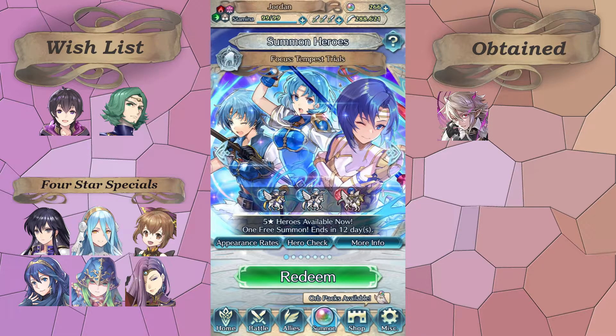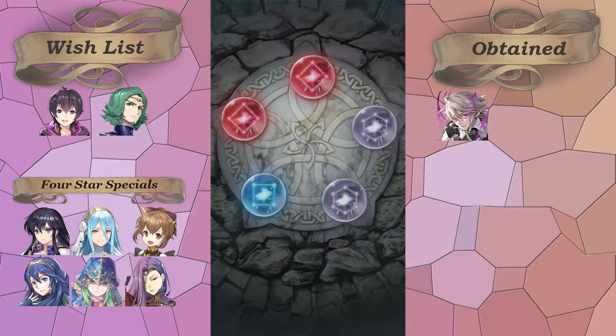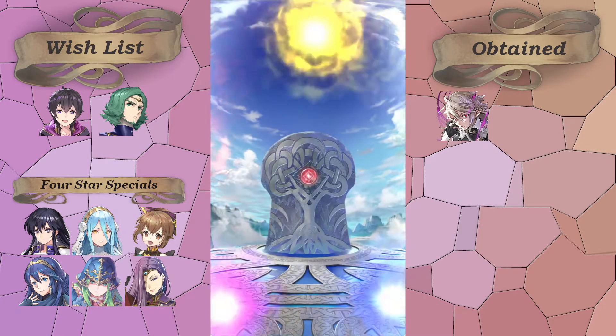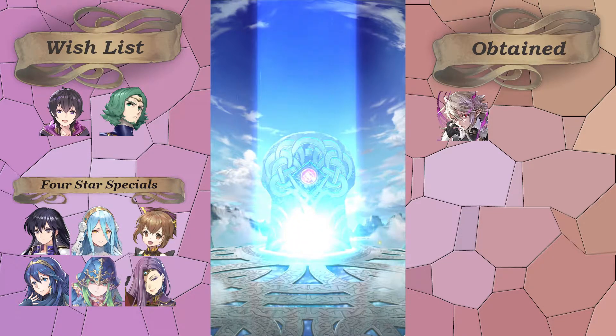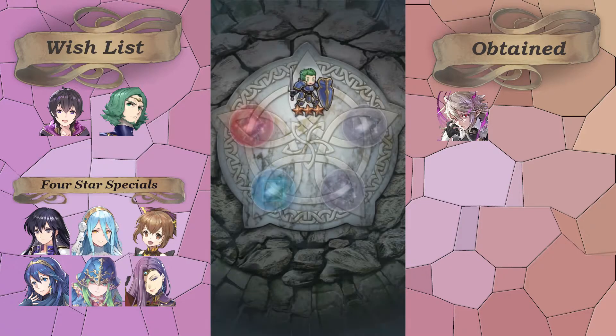Today we've got a Tempest Trial banner for the wedding banner — the Bridal one — that's coming out tomorrow. I'm hoping to get a red on my free summon. We got two, so I would obviously like to get the one that's actually five star exclusive out of the three. But nope, just a three star Drog. Yuck. Free feathers.